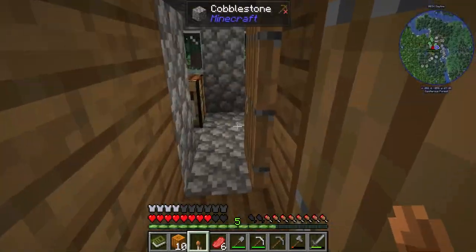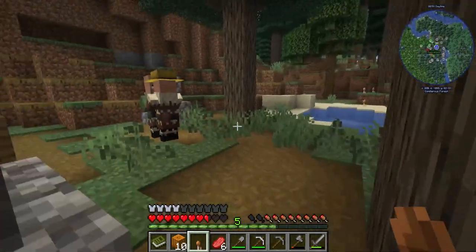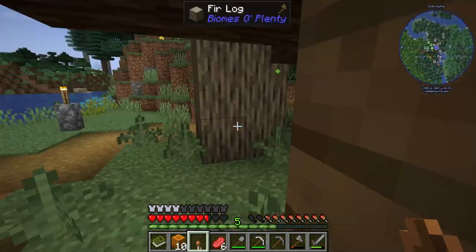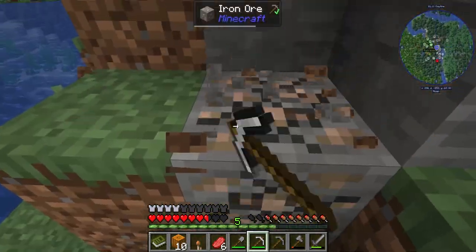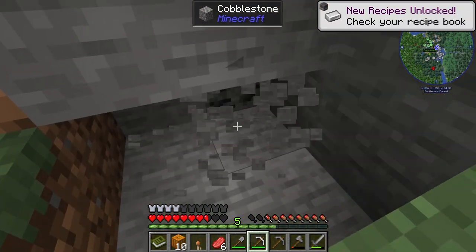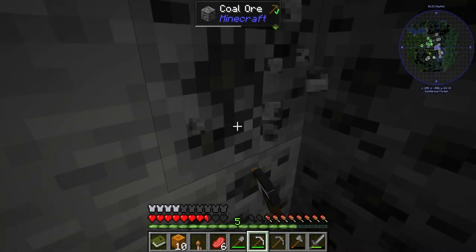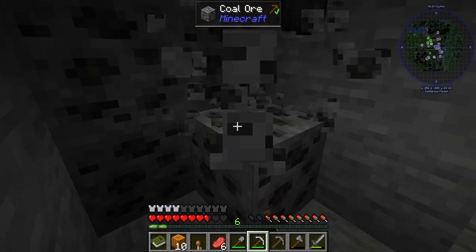Have I checked any of these houses for loot? I think I have already, because I took a bed from over there. We're grabbing this — there's only one, no more? Oh! Coal! Yeah, let's just start mining right here. I think right here would be a good spot. I just found some iron and a vein of coal, which is nice.